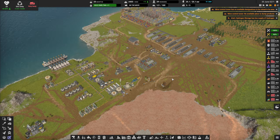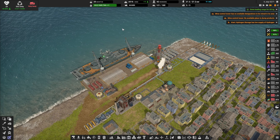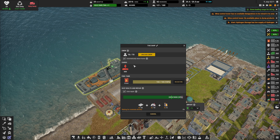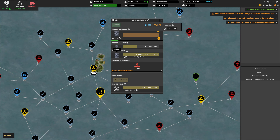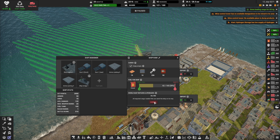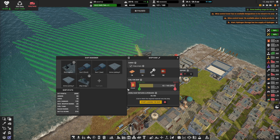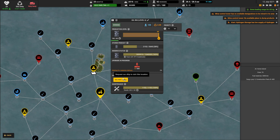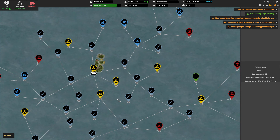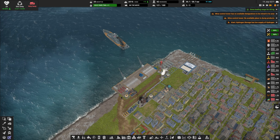This one is done loading. Let's cancel the repair and send the ship out. Start loading the next ship and cancel repairs - deliver the cargo please. You can repair after you get back home.